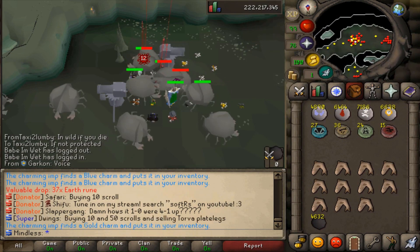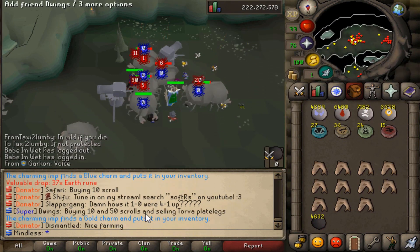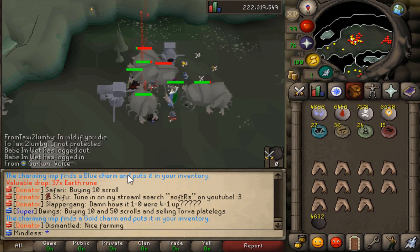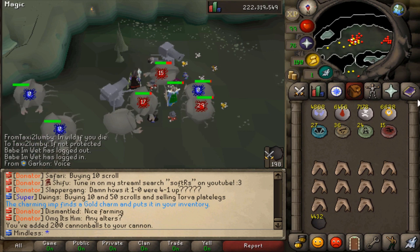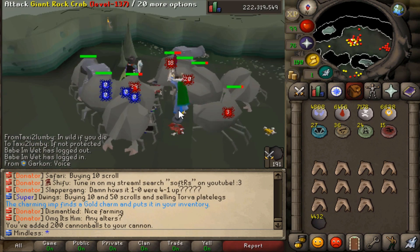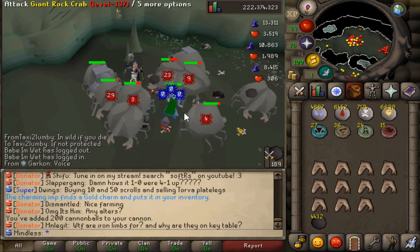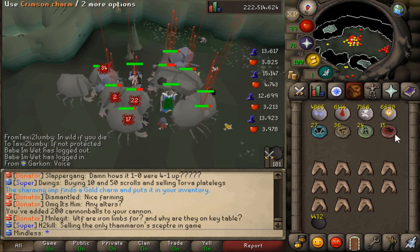What is going on guys? In this video we'll be going over the fastest way to get 99 Summoning. It's going to be a short, sweet, to-the-point guide. You don't really need too much for this — you at least need 68 magic and some decent gear. As you can see, this guy's doing it in mystics, so it's very doable with not very good gear. All you really need is a charming imp.